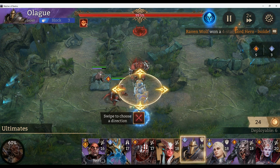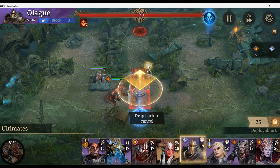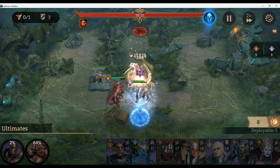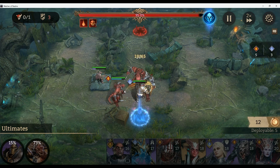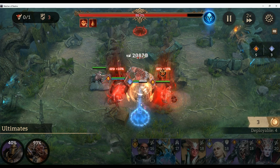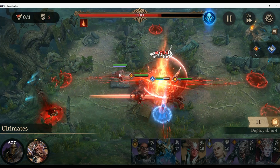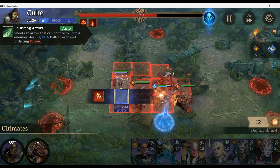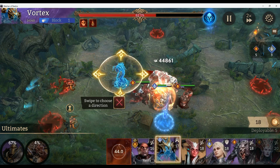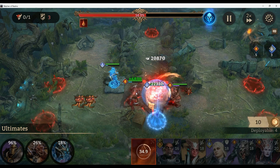Drop down my first melee unit, Salazar, so he can start gaining his ultimate. Get Olag ready - as soon as Salazar swings on the boss one time, it's time to drop Olag in the middle. Now the boss is between Salazar and Olag, and I can put two people in the back to start damaging the boss. Drop down Abomination, open Salazar's ultimate, and as those guys come out recall Kook and place down my healer Vortex to start getting Olag's health up.